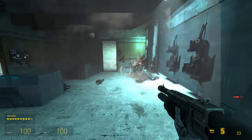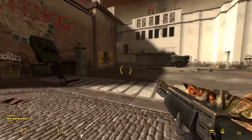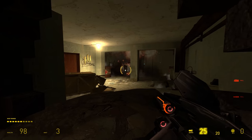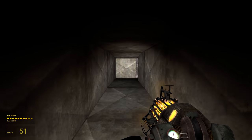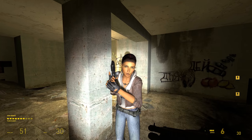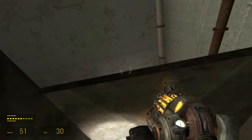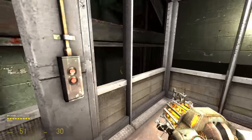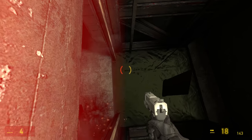We fought our way through a combine-infested building, then faced a boss battle in the streets against an antlion guardian. Alex took control of a gun turret as I pushed on to clear a basement ahead, managing to blow myself up yet again. Alex then expects me to head through a vent system to find a way through, and has the nerve to tease me when I drop back down. Having gone the right way this time, I find myself in a room filled with explosives. I trigger a large chain reaction before hiding in the water as it all goes off, then climb up the lift shaft.